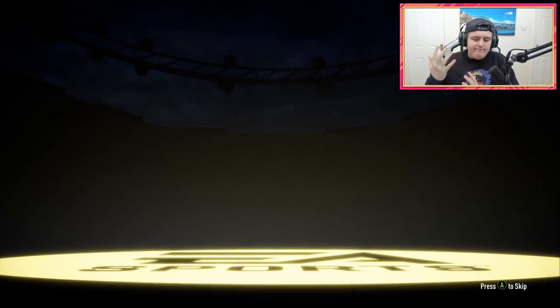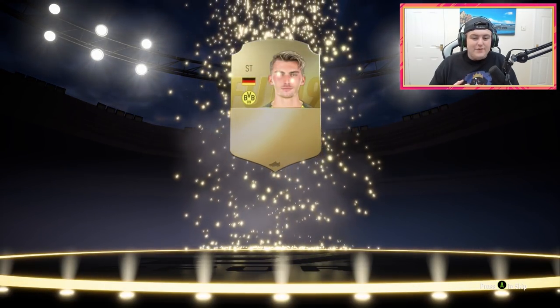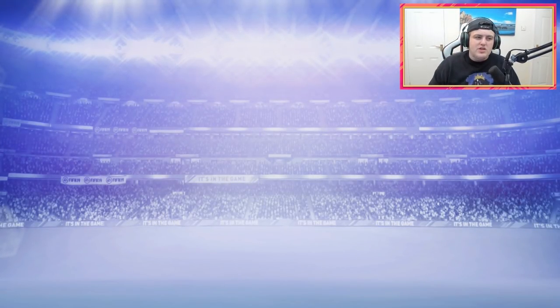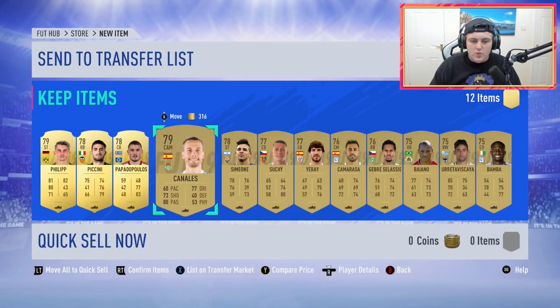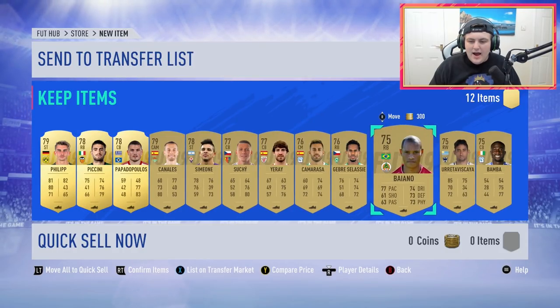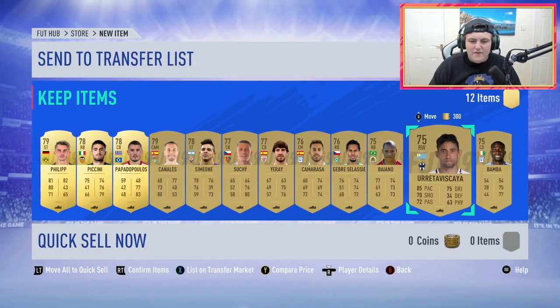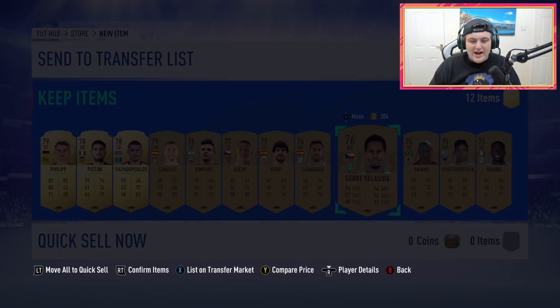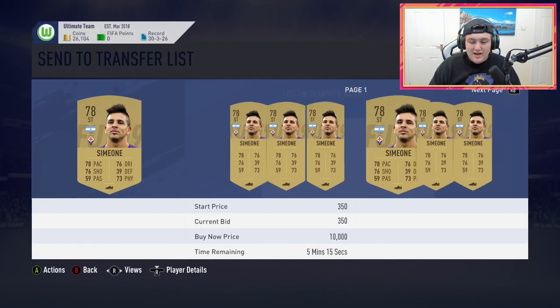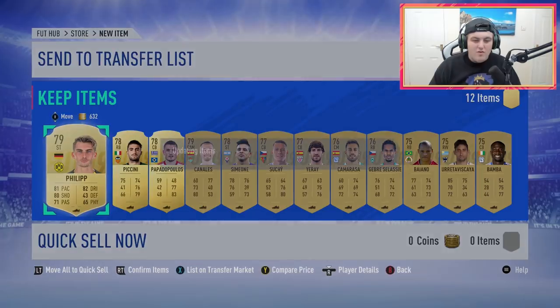It's a 25k and two 35k packs. With the 25k pack first - if we get a walkout we'll be very excited. Sadly not. We're going to get boards at least - no boards from the 25,000 coins Players Pack. We do get Phillip, who will be getting a Champions League card - I guarantee a lot of you guys will see that card in your UCL player picks. That's a rip to be honest, not a great pack at all. You've got a few non-rares. Maybe Simeone might sell for a little bit, but not too much. I think that's a rip right there.